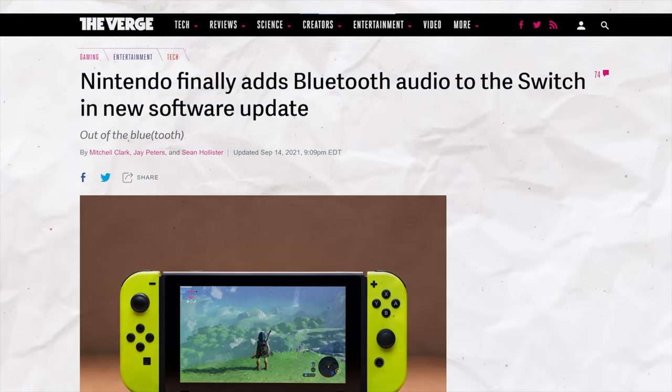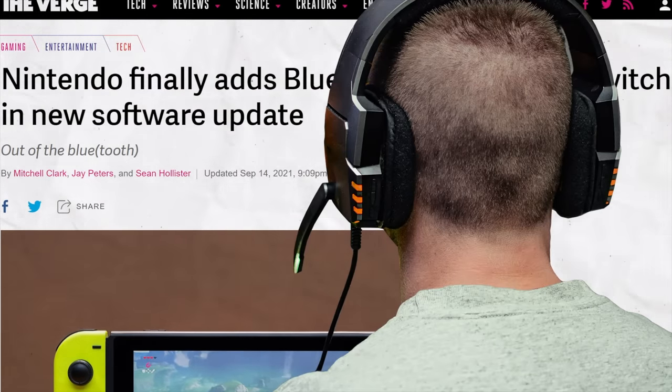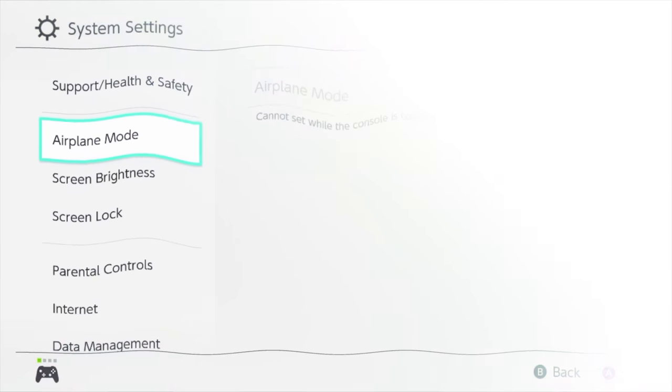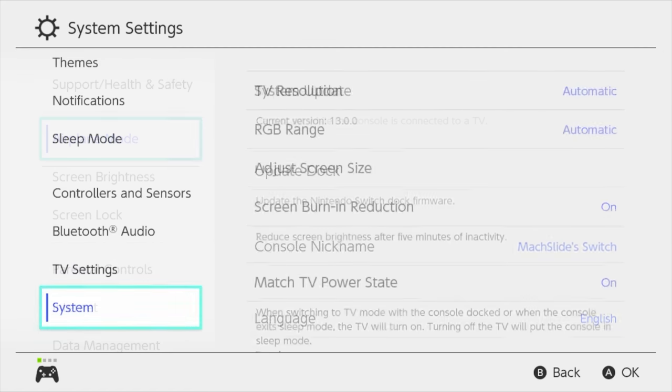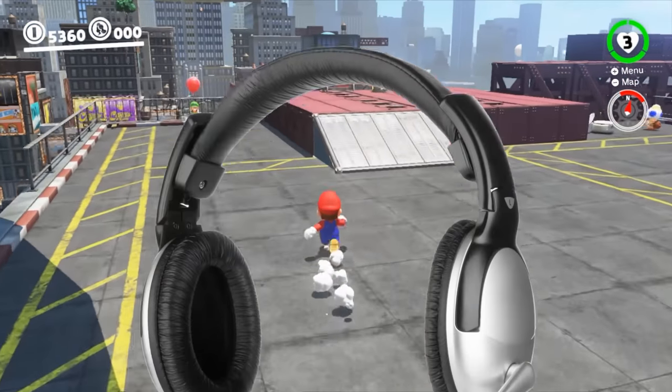At number seven is turn off Lower Max Headphone Volume if you're using Bluetooth headphones on the Switch. The Nintendo Switch just added Bluetooth headphone support, which is pretty great if you prefer to game with headphones on. But depending on what kind of headphones you're using, it's possible the audio will be incredibly quiet even if you've got the volume cranked all the way. To fix this, you'll have to turn off a kind of obscure setting on the Switch. Go to Settings, then go to System, and find the Lower Max Headphone option, which is what you want to turn off. Doing that should make your headphones a lot louder.